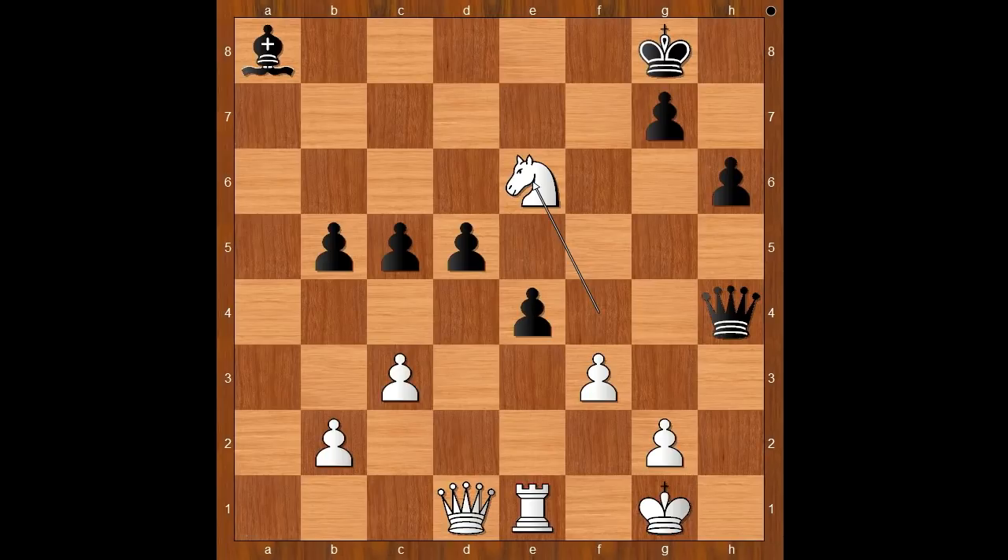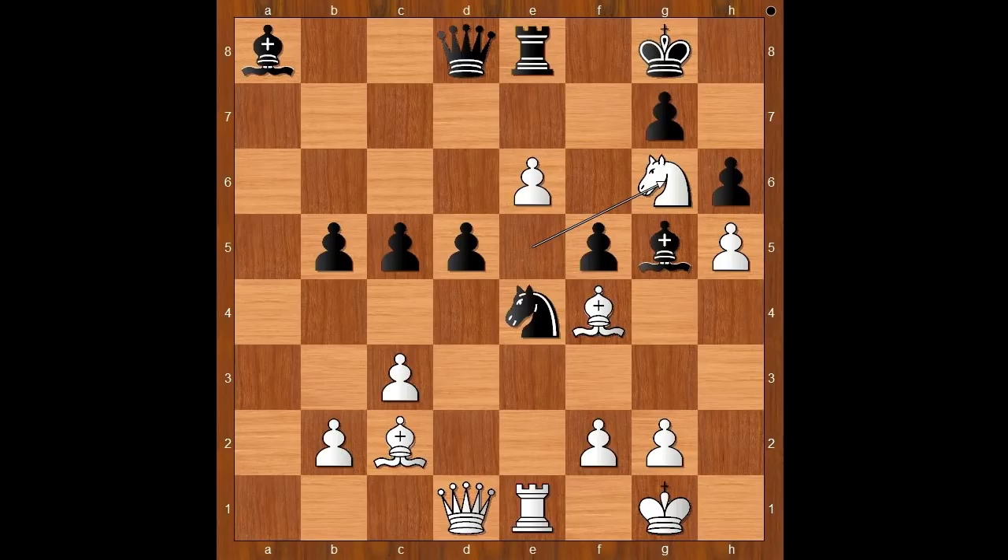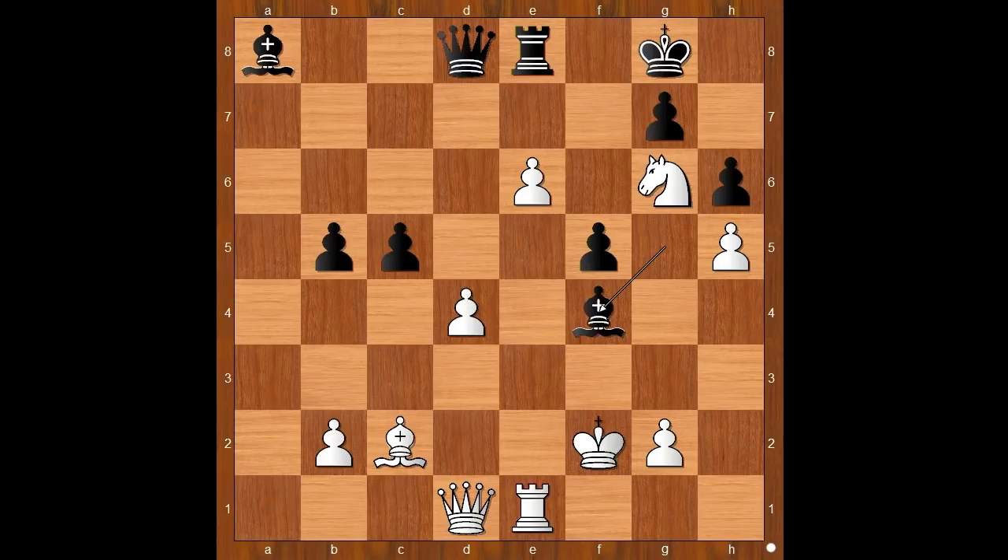Back to our game. That is why Fedoseev played d4, c takes on d4, black to move. This happened to be the critical position of the game. In this position, Fedoseev played this cool-looking move - knight takes on f2, sacrificing the knight, and there is an idea behind this sacrifice. Let's see what happened. King takes on f2. What else? Bishop takes on f4, knight takes on f4, queen to h4 check. White has the choice.